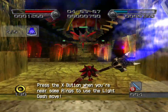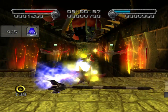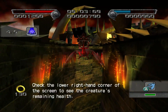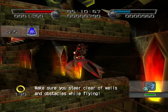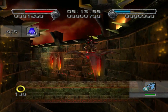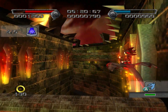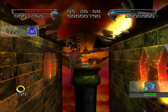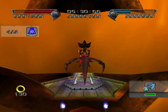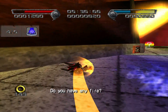Press the X button when you're near some rings — use the light dash! Check the lower right-hand corner of the screen to see the creature's remaining health. Make sure you steer clear of walls and obstacles while flying. Do you have any fire? Nicely done, Shadow! Let's go!